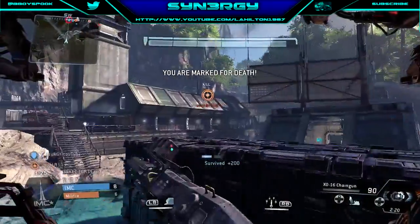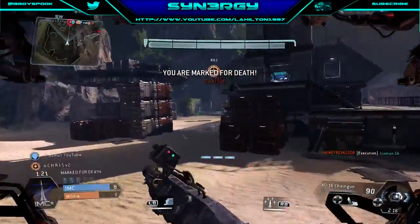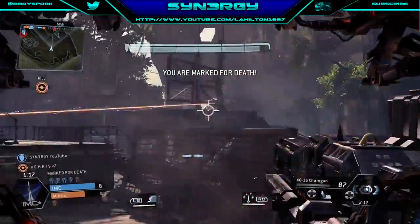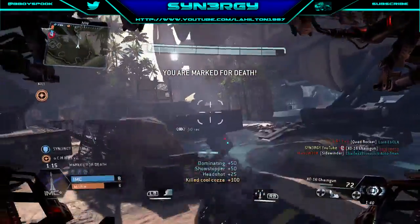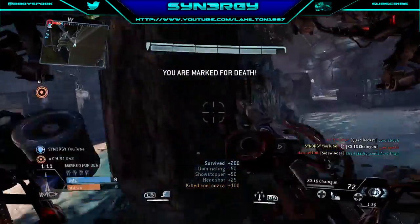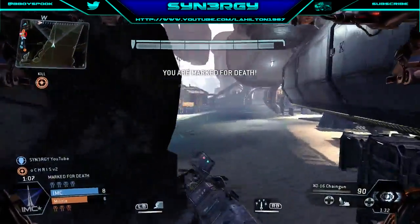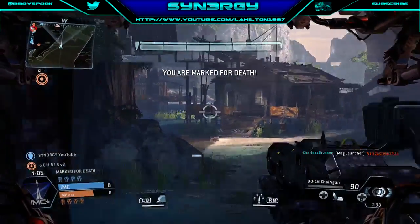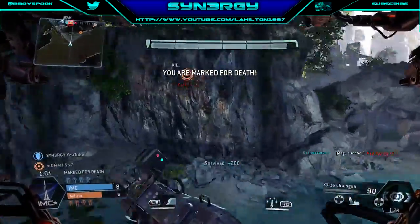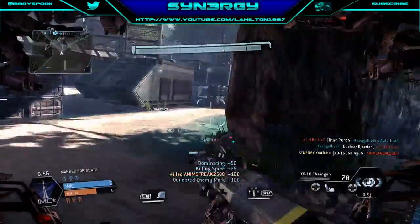Gonna move away. Now this is where our team needs to take out the marked target. There you go — you can see a guy on there. We'll just take out Cool Cozza who is attacking us. And we're gonna switch the plate and move to the right side this time. You can see on the mini-map there's a guy coming in to attack me right now. We killed their mark — good job staying alive down there. And we'll pick up that human kill.